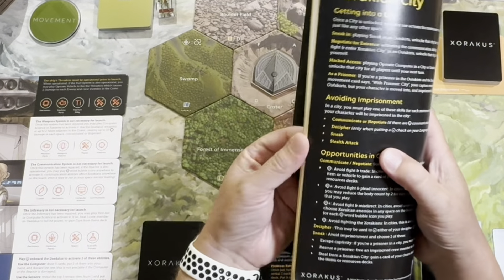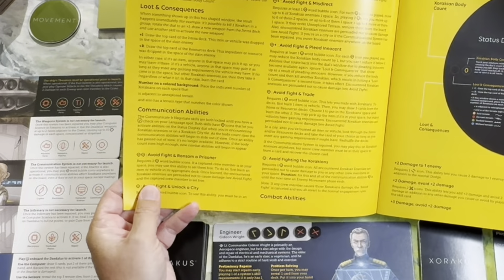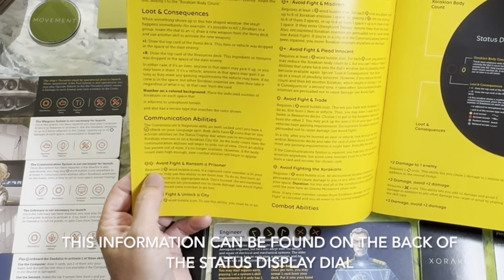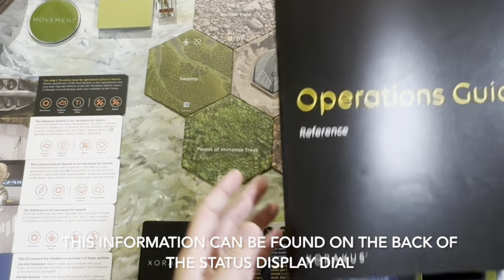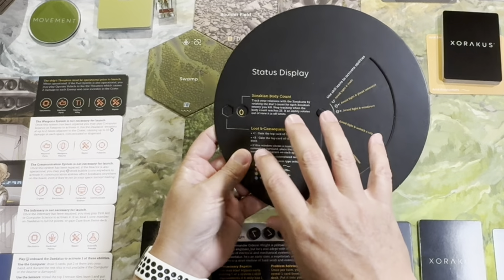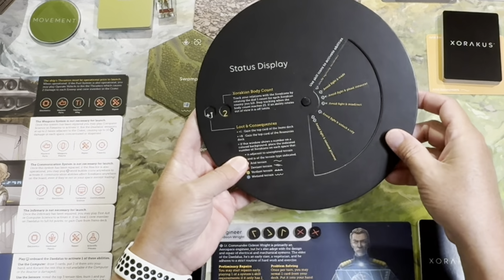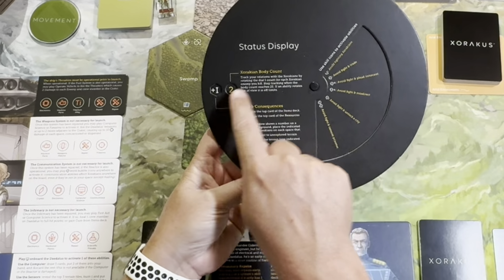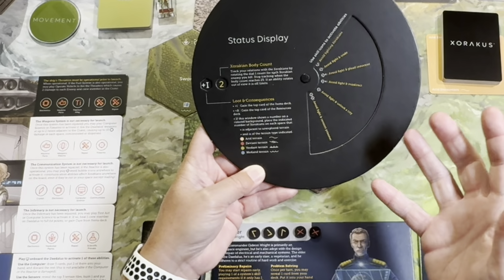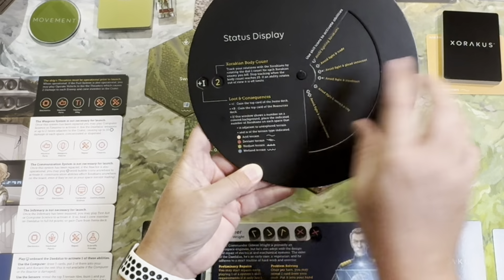There's an operations guide that breaks everything down — hopefully this will become a player aid in the future. For example, avoid fight and ransom a prisoner requires two speech bubbles and a prisoner, and it tells you the steps to take. But as you start to kill Zarakians — if you get into fights or kill some of their sacred beasts — this count goes up and up. Not only do your communication options disappear, but you're going to have consequences from loot that pops up in a little spot. It's a nifty wheel showing how the situation escalates as more Zarakians are killed.